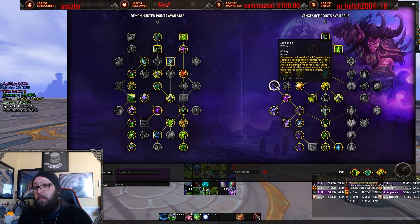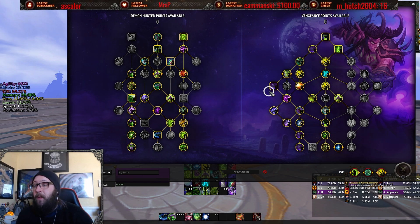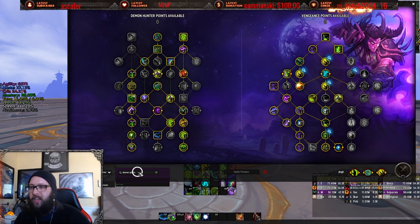Just to be able to get Spirit Bomb — a basic Vengeance Demon Hunter almost-requirement at this point — you need to spend five points to get there. That's actually crazy. Not to mention, if you search up — and I learned the other day because I sometimes just don't pay attention — if you search up Demon Spikes,